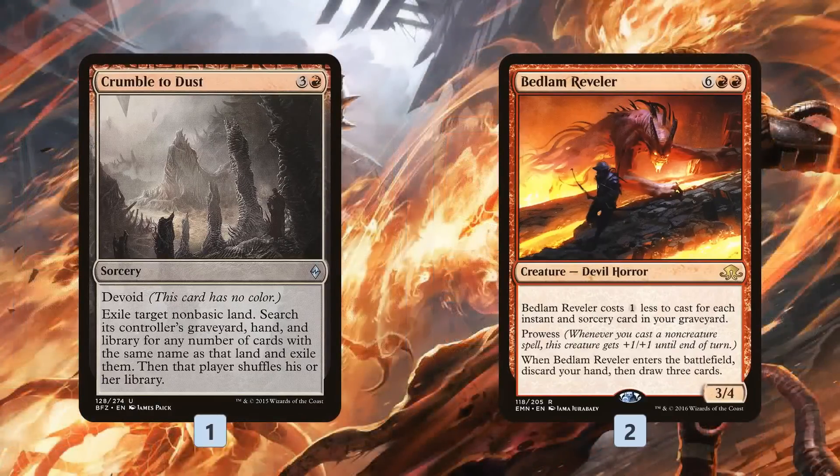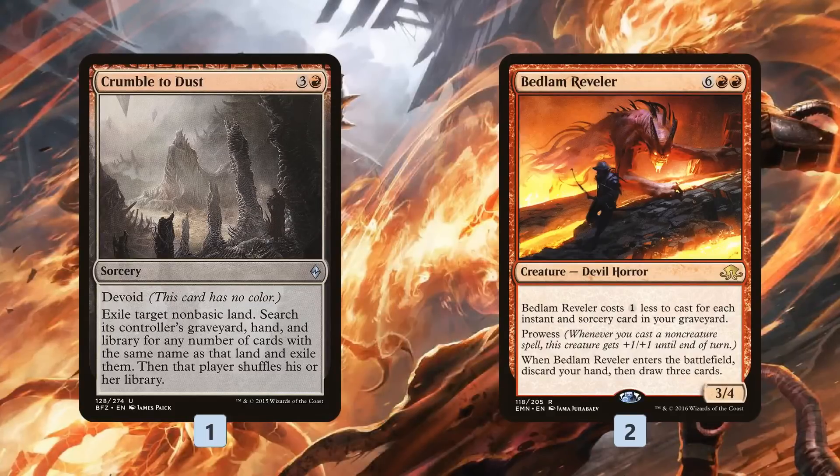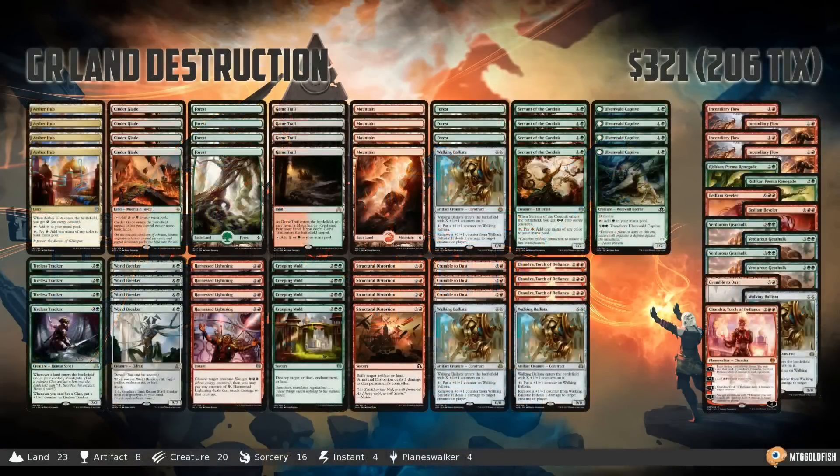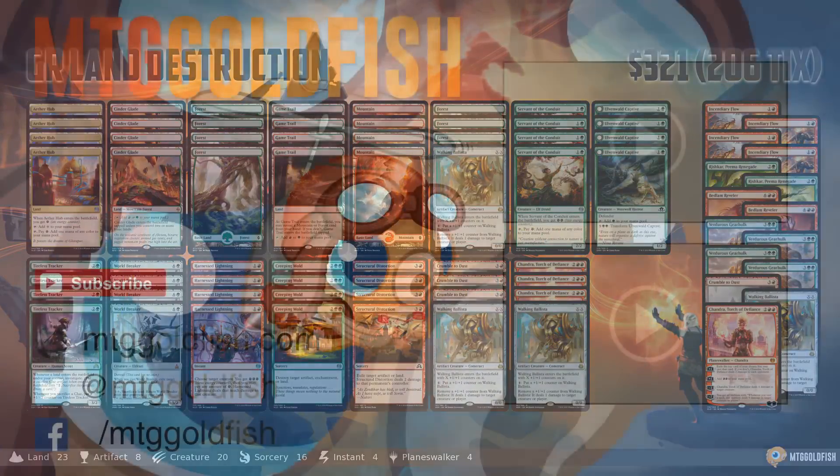And then last but not least, you can double down on the land destruction with Crumble to Dust in the sideboard for even more land destruction. Bedlam Reveler is good with all the land destruction spells, giving you spells in the graveyard to make it cheaper, draws you some cards, and keeps fueling your plan. And that is Green Red Land Destruction for Standard — that's been our Instant Deck Tech for today, so thank you very much for watching. I hope you enjoyed the video and I will talk to you soon.